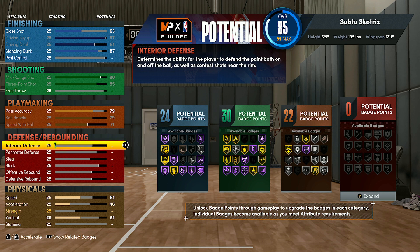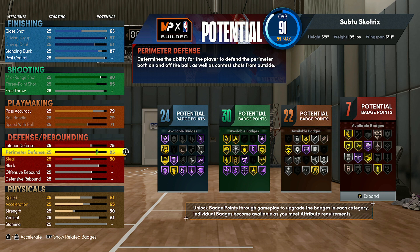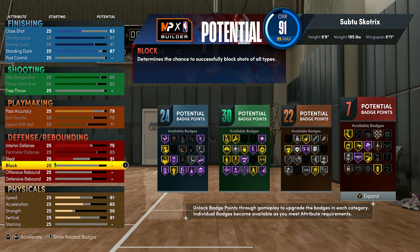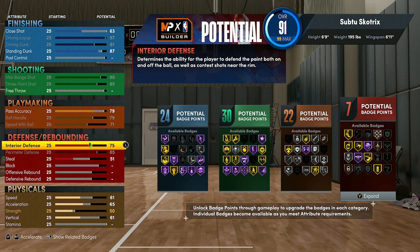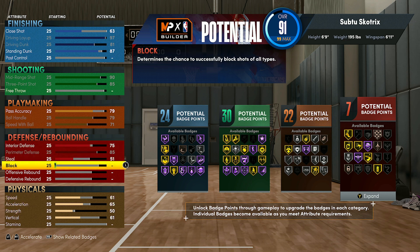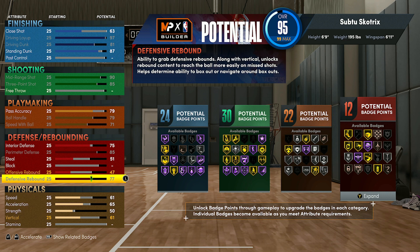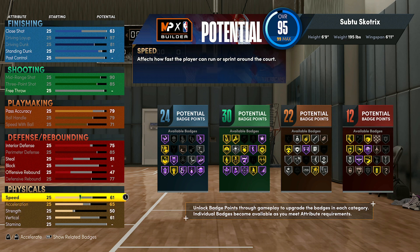Then you can go down to your defense. For defense, you want to max out your interior defense to a 75, then put your perimeter defense up to 85, steal up to a 51, and then leave your block at base. You don't really need to upgrade your block too much since interior defense is more important — it will help you contest shots around the rim. Then go ahead and max out your defensive rebound as well, so you can grab boards if you're guarding a bigger opponent, since this build can basically play any position.